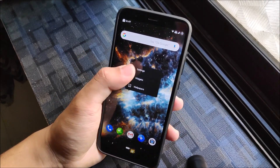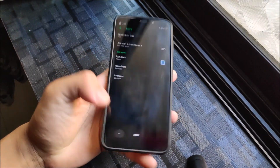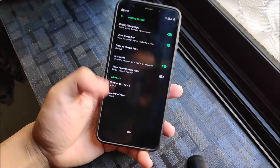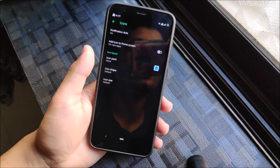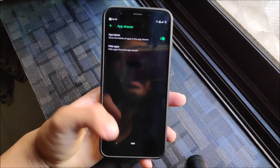Starting with the launcher, you can see we get this Quick Step launcher, and when you move into settings we get the home screen settings. Looking at the home screen, you can see all the normal stuff. Then the icons — you can see add icon to home screen, icon packs, icon shapes, icon size. Then the app drawer — you can also hide apps.